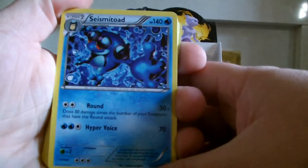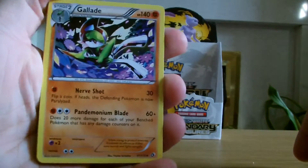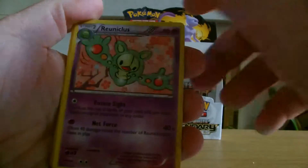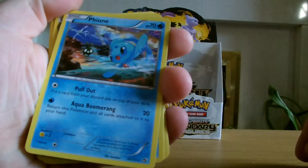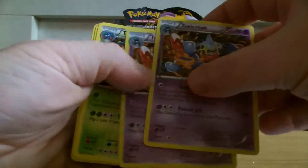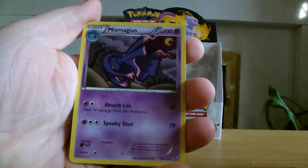We'll now go with the rares that we have. We've got Seismitoad, Meloetta, Fighting Meloetta I should say, Gallade, Ninetales, Empoleon, Reuniclus, Zartu, Foongi, Gyarados, Toxicroak, Toxicroak, Tangrowth — and as I said, it's really random evolution. And Mismagius.